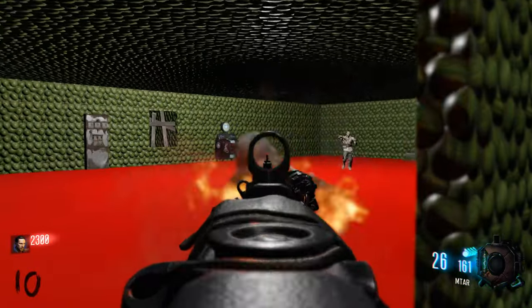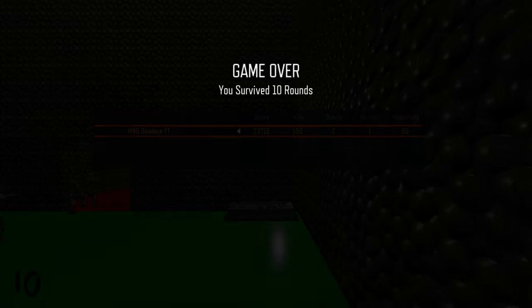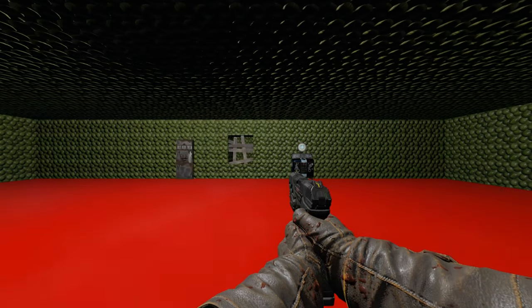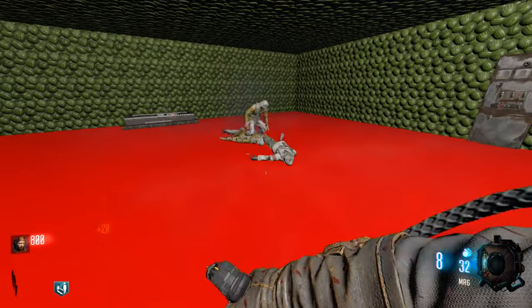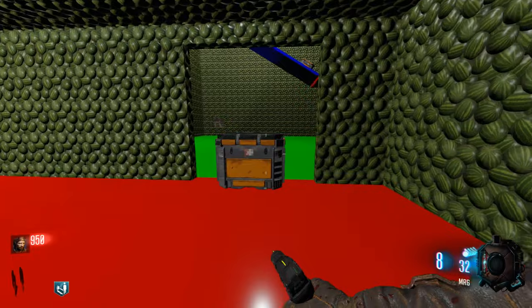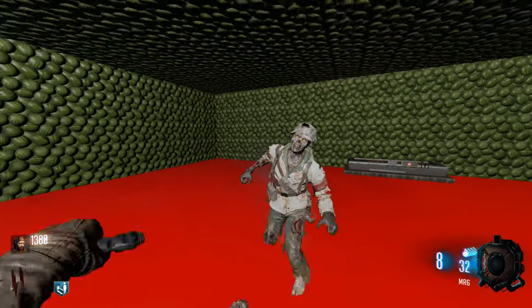Alright, we'll try again knowing a little bit more about what's going on with the map. I can figure out what to do and not have problems like that. I am back - we'll try this again now that I know a little bit more. Basically what I need to do is get up to that MTAR, build points running around down here on the bottom, and open up at the end of each round. Pretty sure the mystery box will be in the same place.